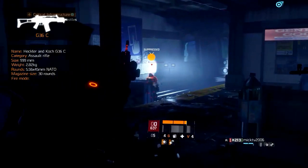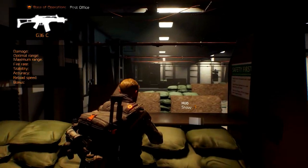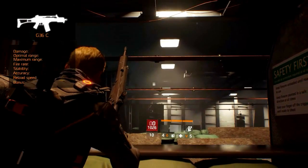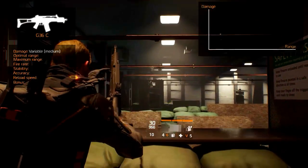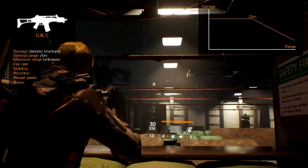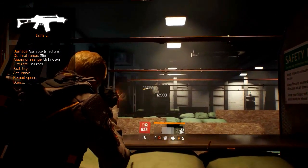Its firing rate is pretty fast in comparison to some of the other assault rifles. The damage generally varies due to the weapon level and rarity, but due to the medium to high rate of fire it generally deals medium damage. The optimal range is currently unknown but is around 25 meters with no known maximum range. It fires at 750 rounds per minute, which is higher than most other assault rifles.